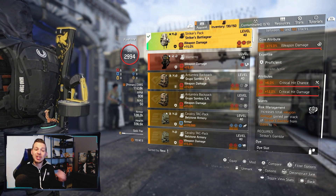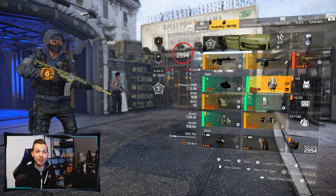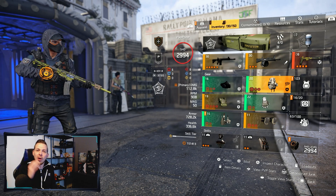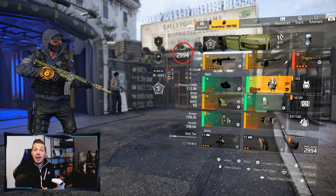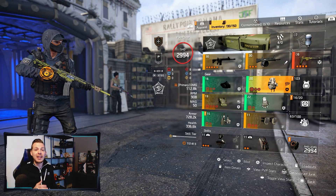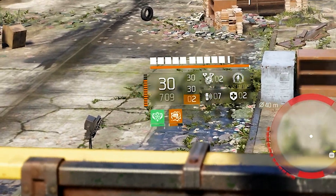That's the full overview of the build — you definitely need to try it out. It's a lot of fun and you can shred through a lot of content. Playing solo it can be harder to keep stacks at 100 — every time you clear 10–15 enemies you need to rebuild. But with just one extra friend it's so easy to maintain Striker stacks. On control points solo, constant spawns make it easy to keep stacks up too.